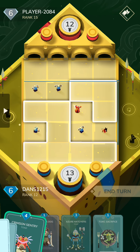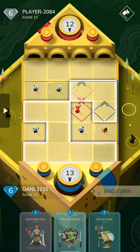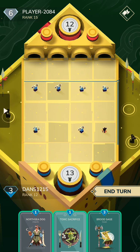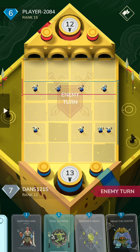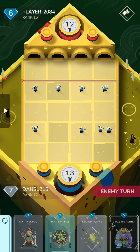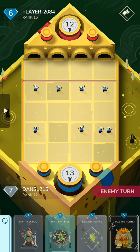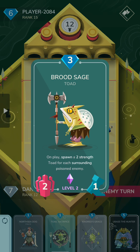We're definitely not playing Crimson Sentry right now. We didn't actually draw our Kindred's Grace, which is kind of unfortunate. But we have a lot of frogs on the board. If I were to play First Mutineers, the card I would take out is Brood Sage, because it's not actually that good. It serves a lot of mediocre purposes: one, it's an extra frog for Kindred's Grace, and two, sometimes you can get some value by poisoning an enemy and playing Brood Sage.